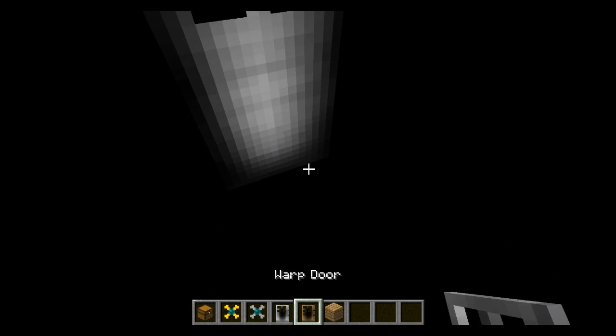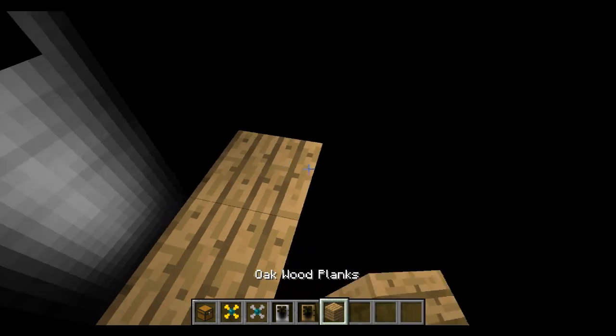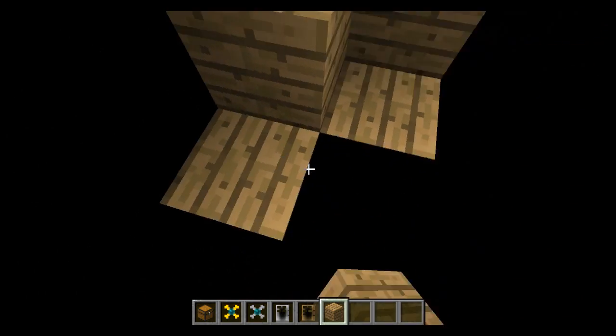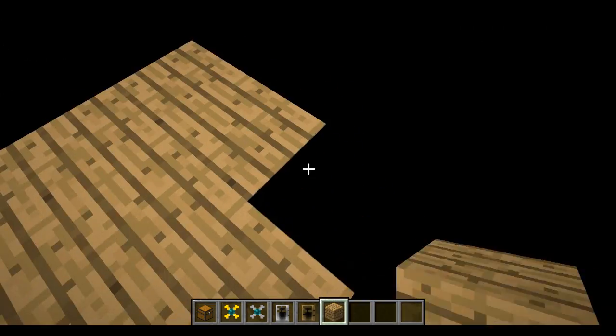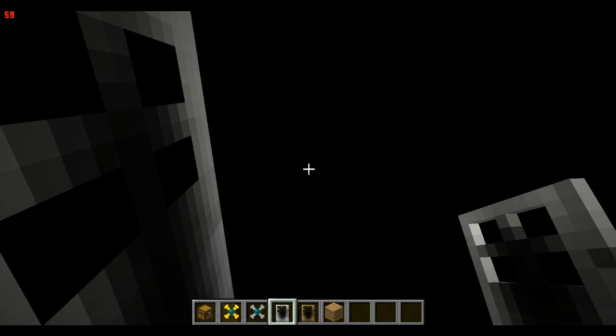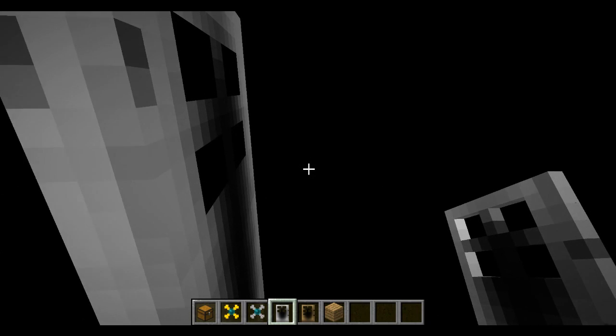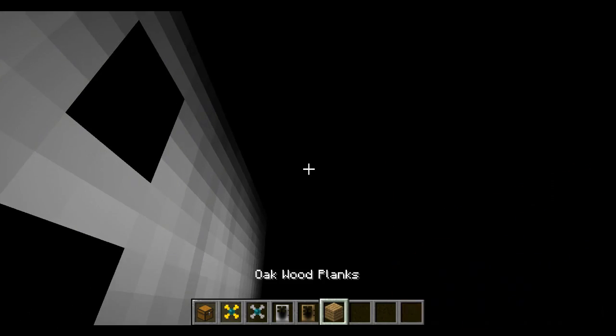If I put down another iron door, this is gonna take me to a completely different dimension — bam, I am in a new space. So there's an infinite amount of dimensions and they will all get you further away from the overworld. The farther away I go, the harder it's gonna be to get back. Put down another one — we're further away. Another one — even further away. There are a couple of ways to leave.